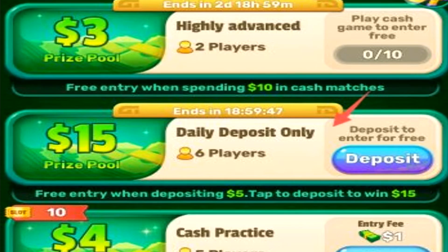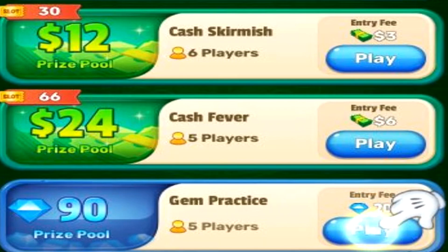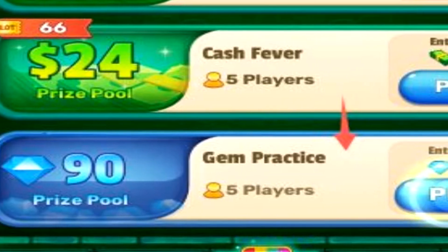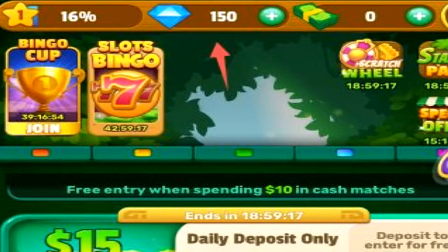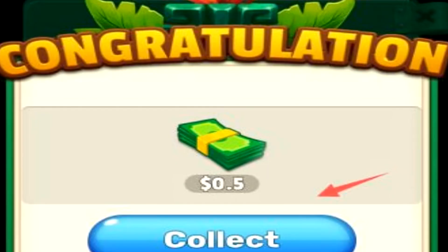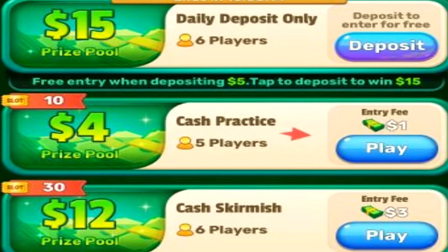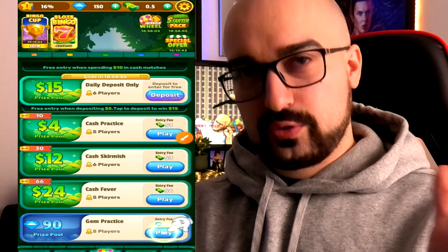You'll notice it's like a competitive tournament type of game, and each of these games has their own little prize pool. There are various different games available straight off the bat. At the bottom of the screen you have the gem practice area. At the top we have our account level, gems, and real life money. When you join up you get a free bonus — this has apparently allowed me to claim $0.50 for free. Sadly I still don't have enough to enter any of these games, and I think that's the main problem with Bingo Jungle straight off the bat.